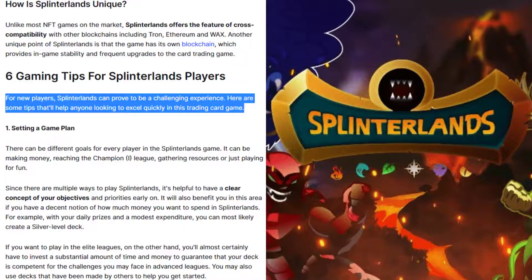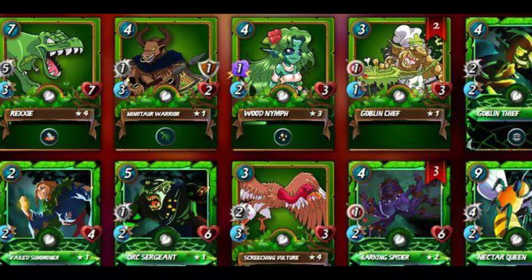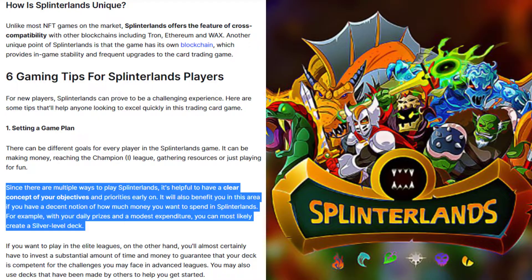For new players, Splinterlands can prove to be a challenging experience. Here are some tips that will help anyone looking to excel quickly in this trading card game. Tip 1: Setting a game plan. There can be different goals for every player in Splinterlands — it can be making money, reaching the champion league, gathering resources, or just playing for fun. Since there are multiple ways to play, it is helpful to have a clear concept of your objectives and priorities early on.